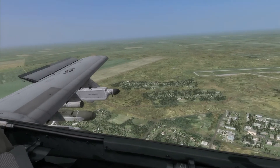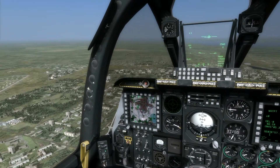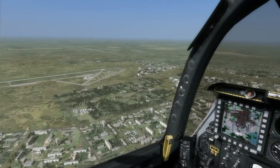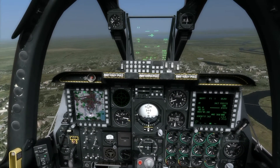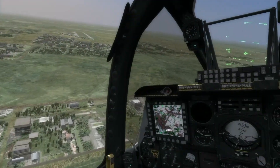Go ahead and throw in some speed brake — there they are coming out. We're flying level at this point, about 2,500 feet, about 190 knots, 180 knots now. So we'll go ahead and get in landing configuration — that is with gear down — and turning base now.